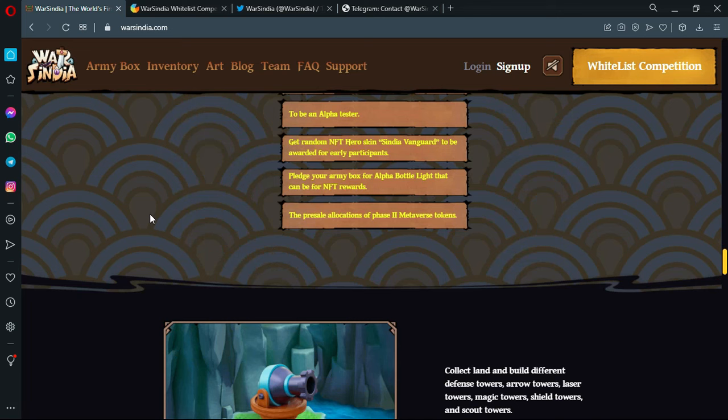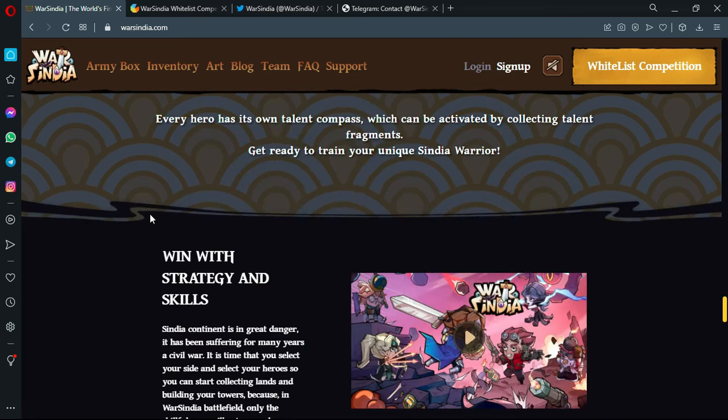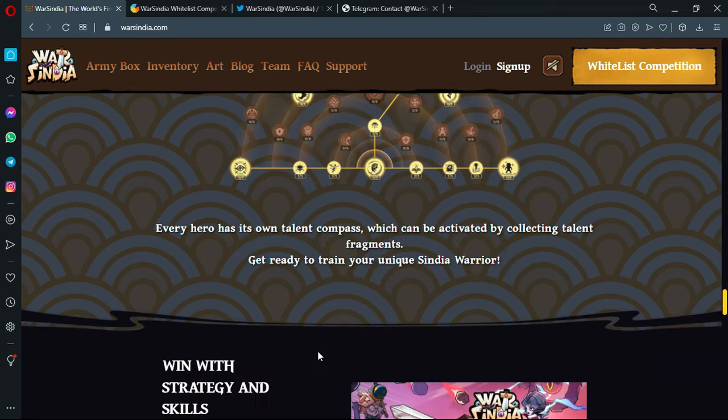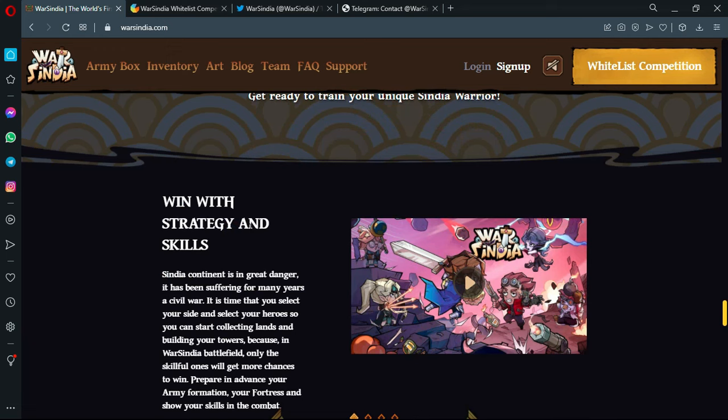There are many details you'll find interesting, especially if you're a gamer — really good conception and illustrations. Every hero has its own challenge compass, which can be activated by collecting talent fragments. Get ready to train your unique Cindia warrior and win with strategy and skills.